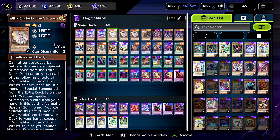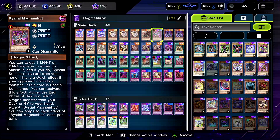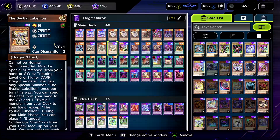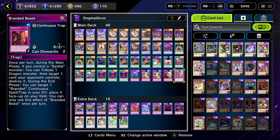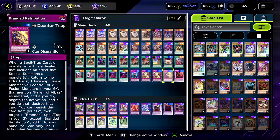Ecclesia searches any Dogmatica card, so she's good. Faun of Albaz you'll need for Branded Fusion. The Bysteal stuff — if you're playing Master Duel, they're everywhere, you should know what they do. Magnahunt Szerzenie, Drizzworm, and Lubelion — not the biggest Bysteal package, but I only put in a little bit. We still have Regained and Beast, so just a small Bysteal package. Also throwing in Branded Retribution because it is searchable with Albion and it's a pretty decent counter trap.